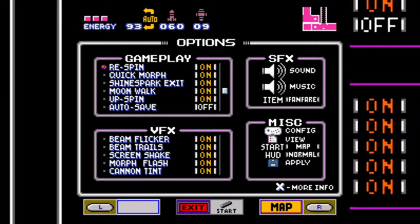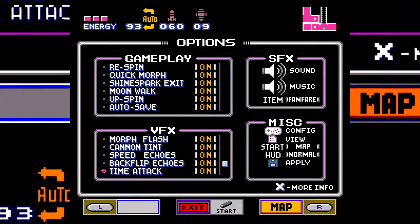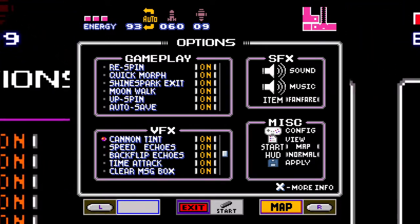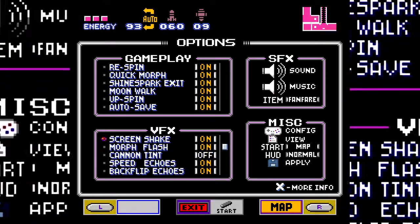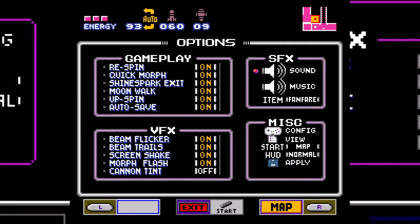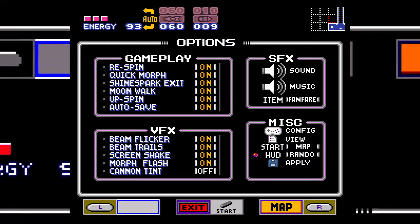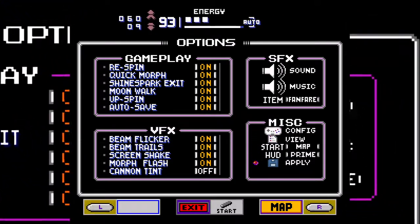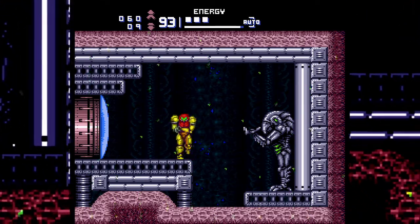I wonder how autosave works - just to see. Canon tint. Let me put the HUD to Prime just to see how it looks. So I put canon tint off - what does that mean?